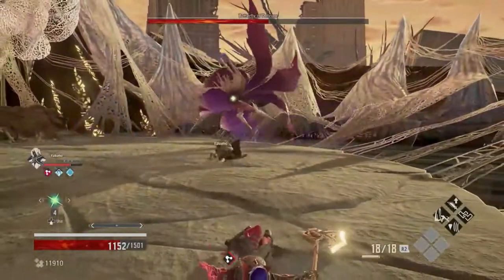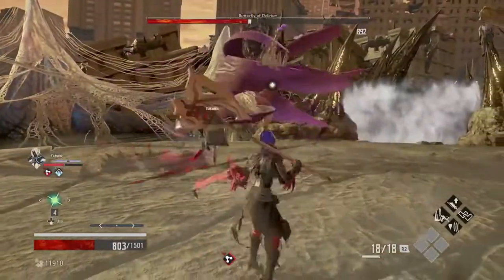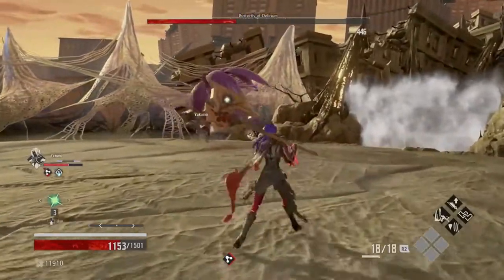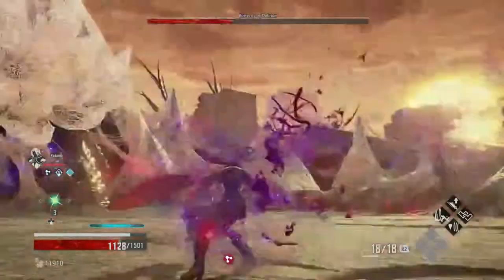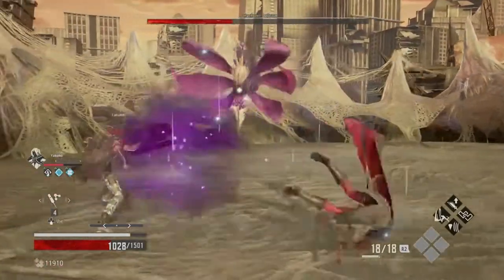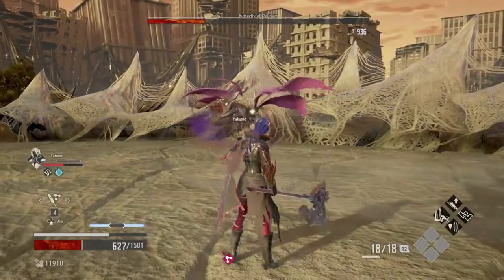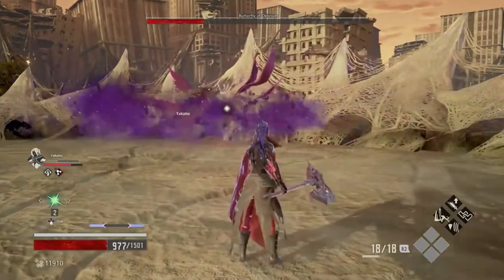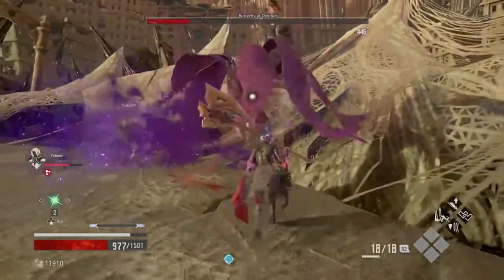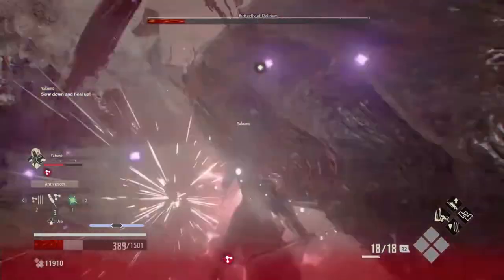Fighting at range is recommended because the melee attacks are fast and devastating when coupled with being poisoned. A melee fight can be won but it's pretty hard fought if you can't get the poison under control and dodge those attacks perfectly. If you go ranged, keep an eye on your health and poison meter and let Yakumo do the heavy lifting. For melee, make sure your dodging is up to scratch and stay close to the butterfly since the tail swings will sometimes miss, giving you a few seconds to get hits in or heal. Be aware that staying close means more AoE attacks, so make sure you have enough stamina to get out when needed.